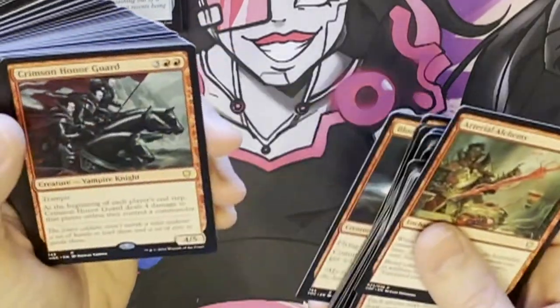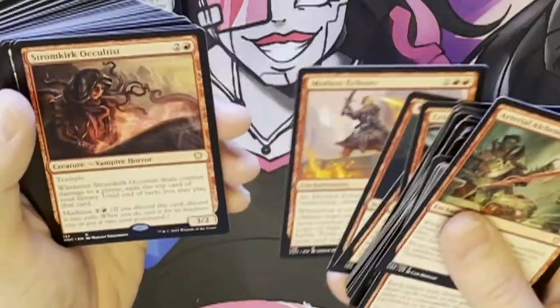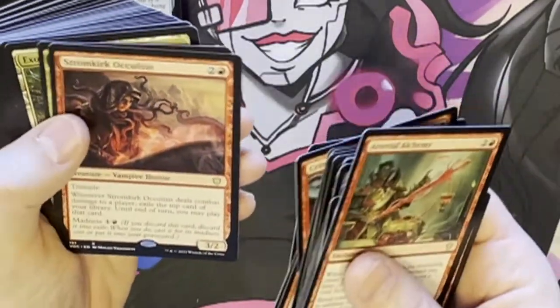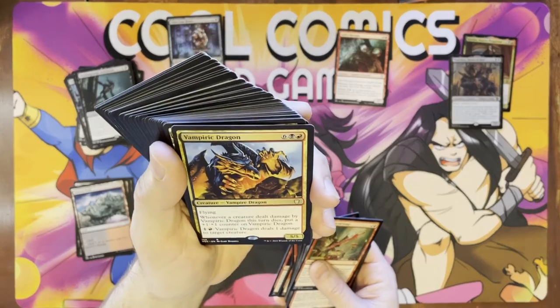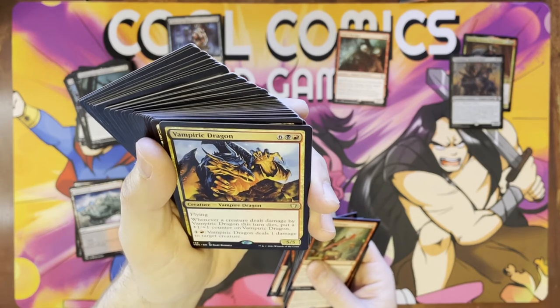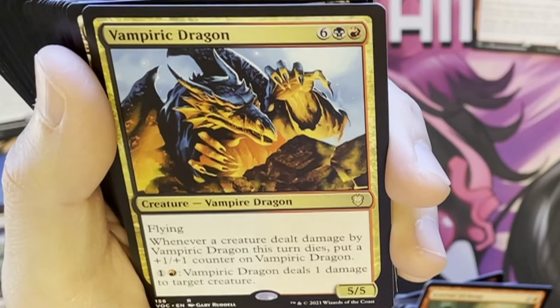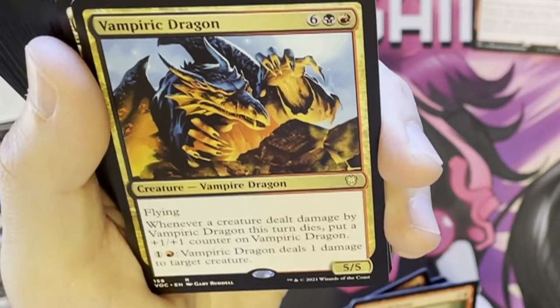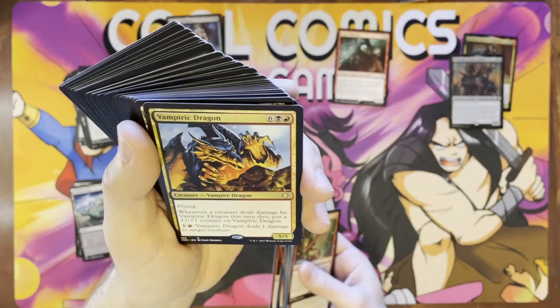Bloodsworn Steward — a bunch of solid stuff. This is looking like a solid, solid vampire deck. You have all the standard great vampire effects with some new ones involved as well. I'm going to take a look at Vampire Dragon — I haven't seen this guy in a while. He's an eight cost. When a creature dealt damage by him dies, put a counter on him, and he has a shock effect where he can pay and deal one damage to creatures. Not bad, kind of pricey though.